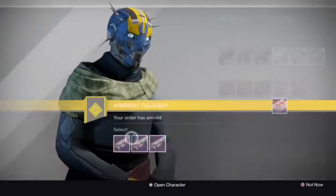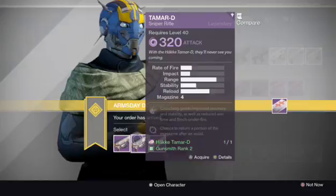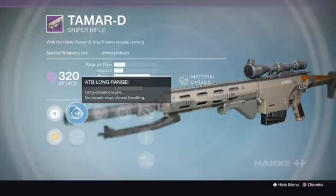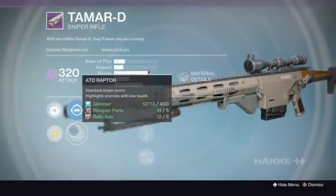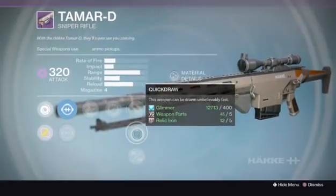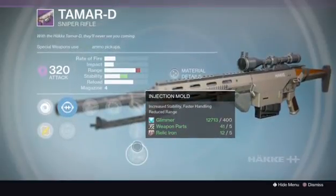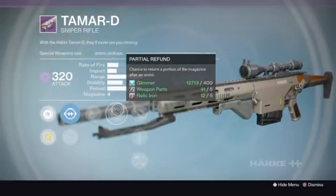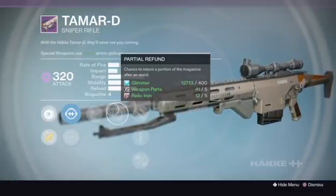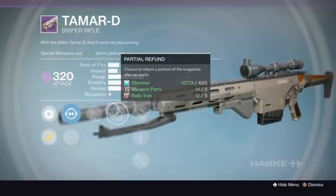Let's check out rank two. We got ATB Long Range with ATD Raptor. We got Take a Knee, Partial Refund, Explosive Rounds, Quick Draw, and Injection Mold. I would love something with more stability without losing the range though. Partial Refund — I hope it's not on all of them. Recurring perk. It's decent having that perk on some snipers, but how often do you get the assists when you snipe?